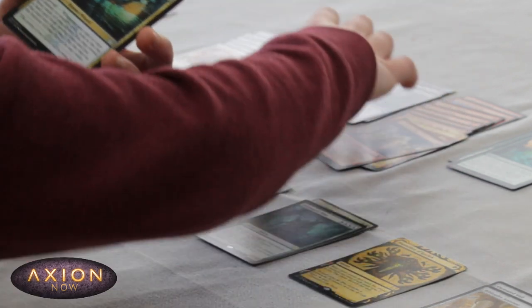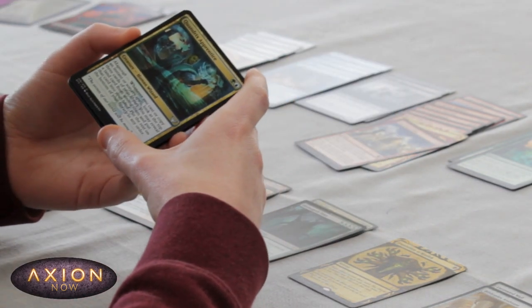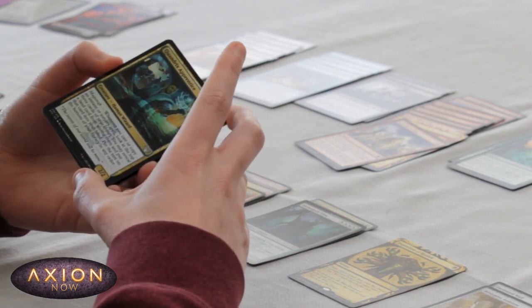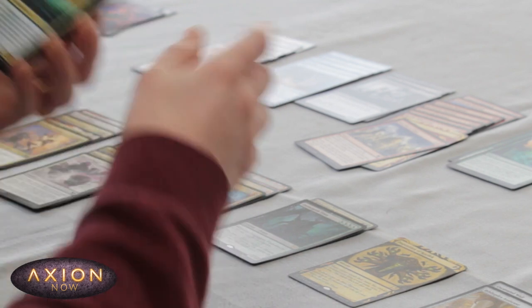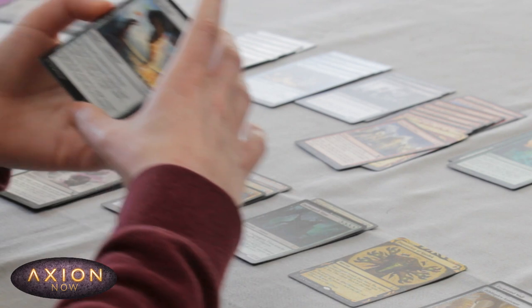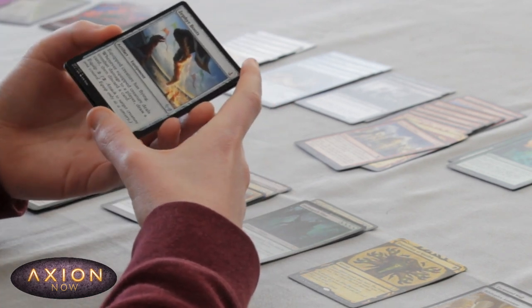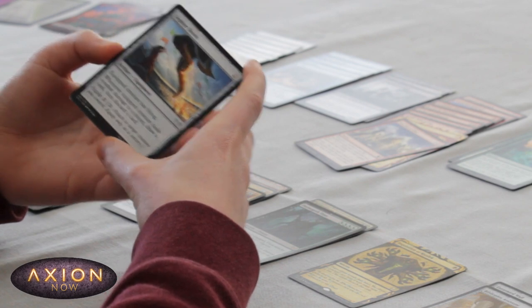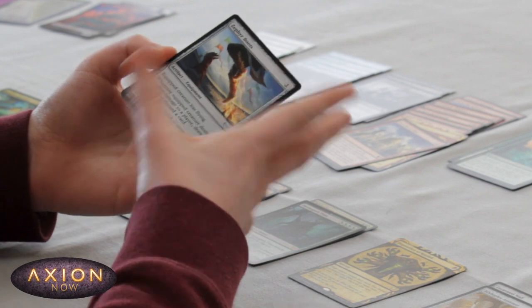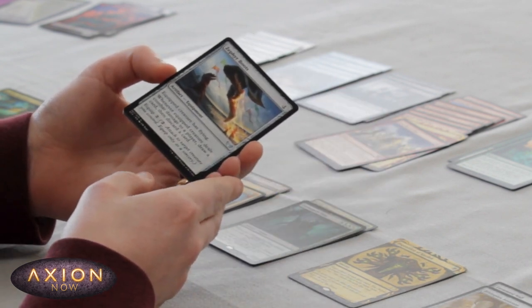A blue Lesson, but I don't think I'm going to be playing that. Quondrix Apprentice — very strong in Quondrix, but I don't think I'm going to be playing that. Zephyr Boots — potentially a pretty decent equipment. If my opponent doesn't have anything that can block flyers, this could just win the game by itself. And the ability to loot when it deals damage to an opponent — also very strong.